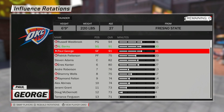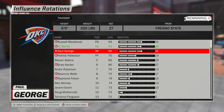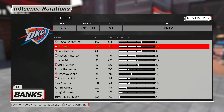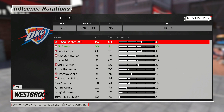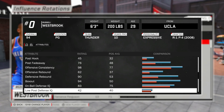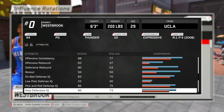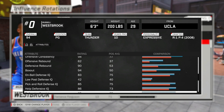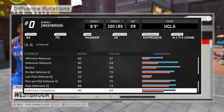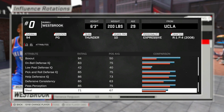Nobody on the Thunder has Defensive Anchor, so we're going to take a look at Russell Westbrook's defense and also Paul George's defense, since both of them are pretty good defenders in NBA 2K. When you look at Russell Westbrook's defensive rebounding, it's 90. On-ball defense IQ is at 83. Low post defense IQ, 42. Pick and roll defense, 85. Help defense, 86. Defensive consistency, 85.